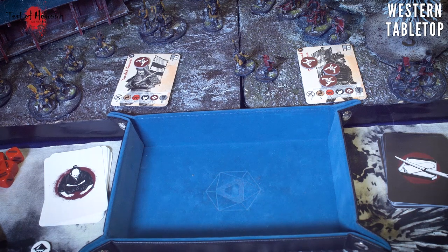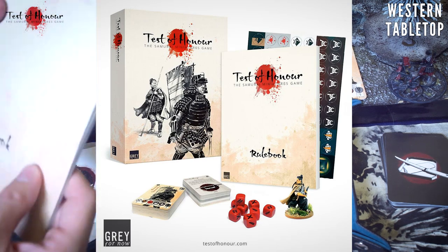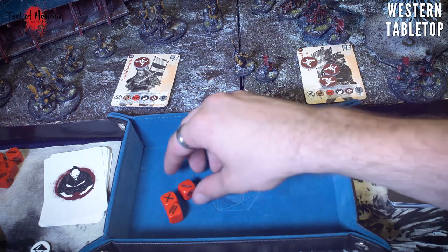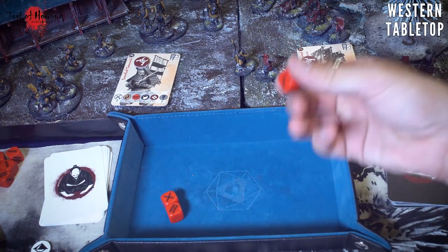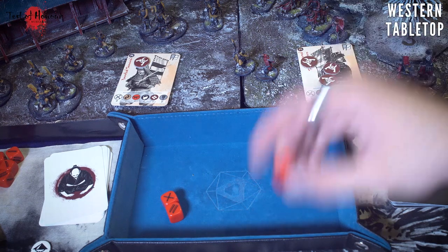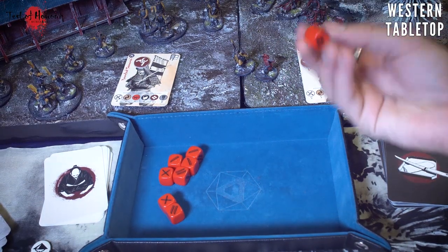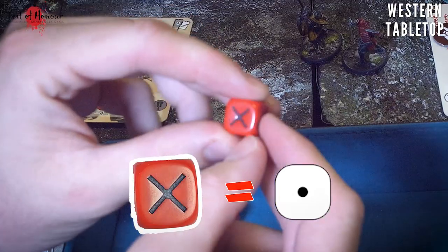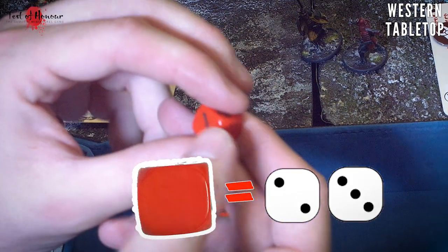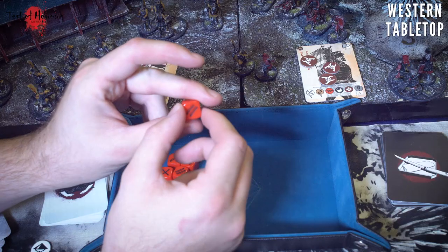Grey For Now Games has a little starter set containing the rulebook, all the game aids, cards, dice, and more for a fairly low price. Then you just need some miniatures. For those who can't source the specialty dice, here are d6 conversions: a 1 is an X, 2 and 3 are blanks, 4 and 5 are one sword, and 6 is a double sword.